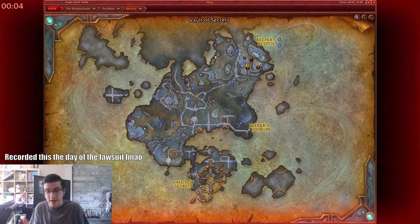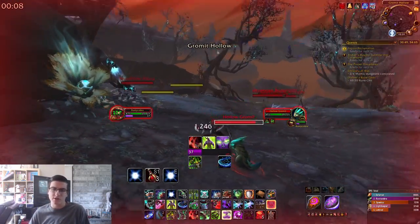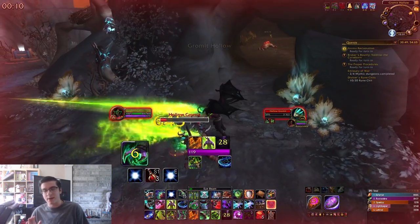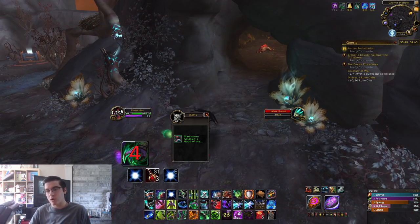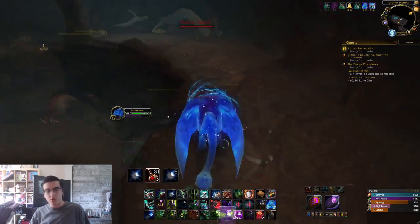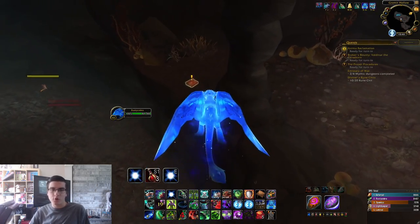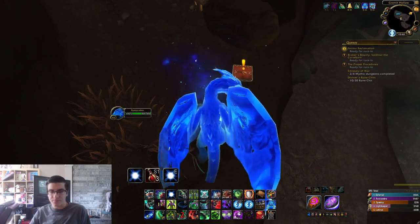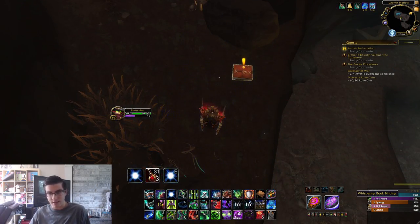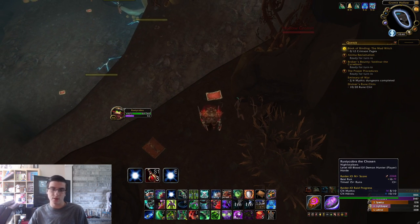For the Book of Binding, head over to the cave where a rare spawn does spawn — just head over to where I am on the map. Inside the cave on the upper level there's going to be the Book of Binding: the Mad Witch. Pick it up, accept the quest, and it will ask you to find 12 pages spread throughout the cave. Go ahead and collect them, complete the quest, then head back to the Archivist to turn it in for your bonus reputation.